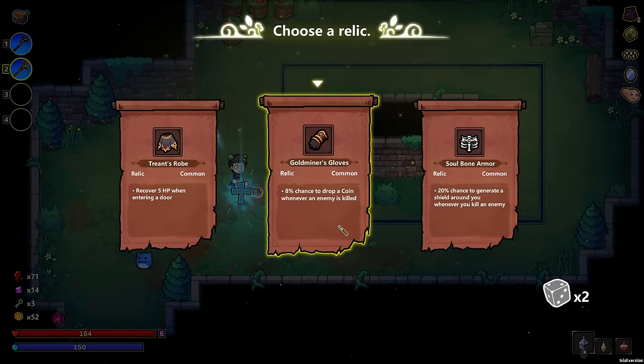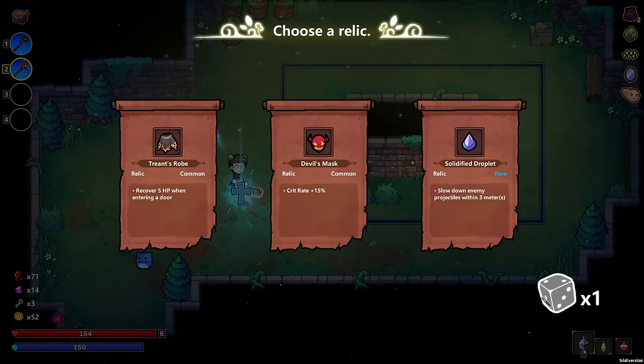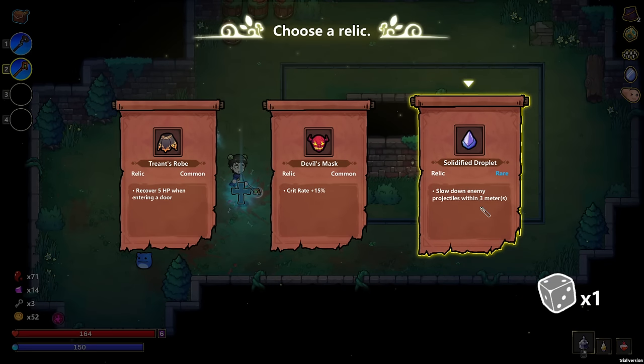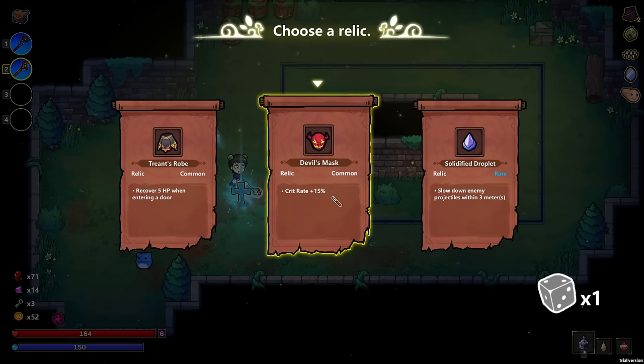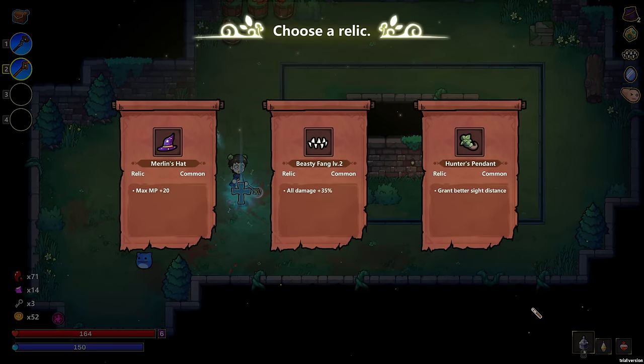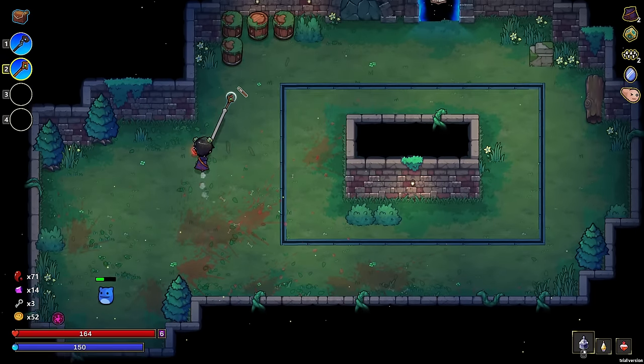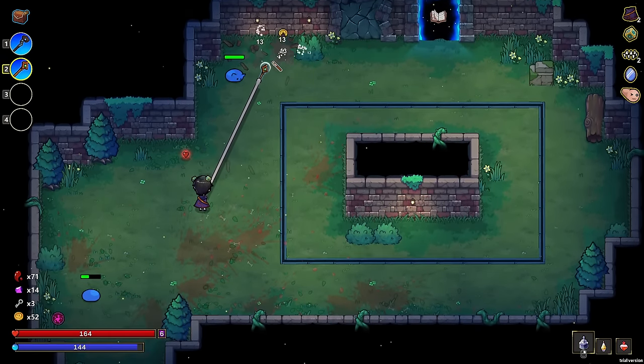Let's see here. Goldmoner's gloves, treance robe — this is good for healing, but I don't think either of those are really good. Solidified droplet slows enemy projectiles down — I've never really been a fan of something like this. It does help you dodge a little bit, but three meters — that's probably pretty close. Crit rate up is always good too, but I think we're going to go for something more aggressive. Let's do more damage.